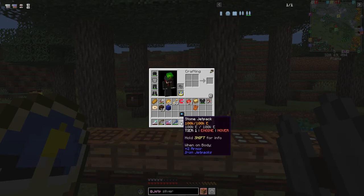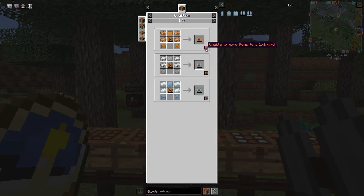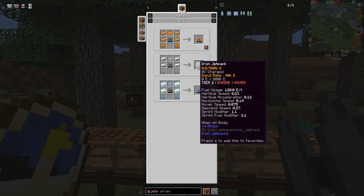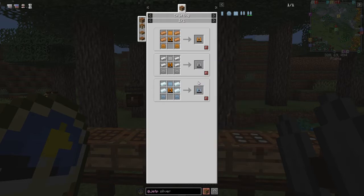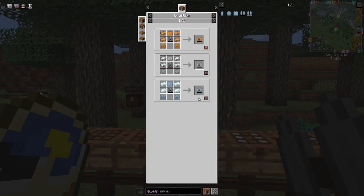We have the stone jetpack. Let's have a look at the three different ones we can make from here. The basic one is bronze — if you press shift it tells you the fuel use is 120 EU per tick, then the vertical speed and acceleration. The next one up is the iron one, slightly faster. And then the silver jetpack uses 150 EU per tick, so considerably more fuel, but the vertical speed and acceleration is faster. I'm going to build this today.